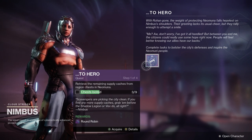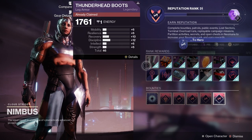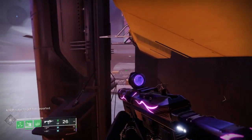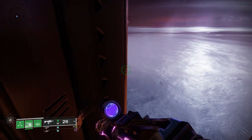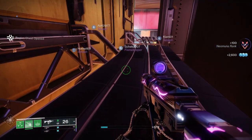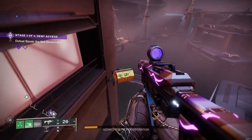Once you've found those chests, you complete public events, patrols, collect materials, and then take out a powerful Cabal. That will complete the From Zero quest, and once you've done that, you'll get the Iterative Loop fusion rifle. Then that gives you access to another quest from Nimbus called Two Hero.